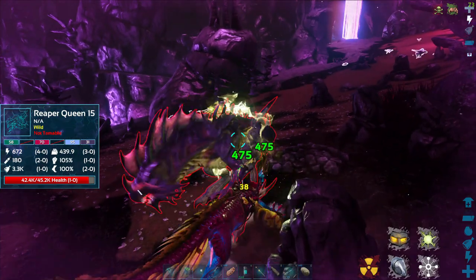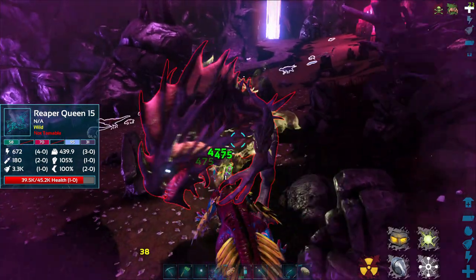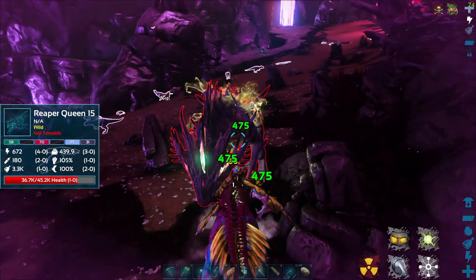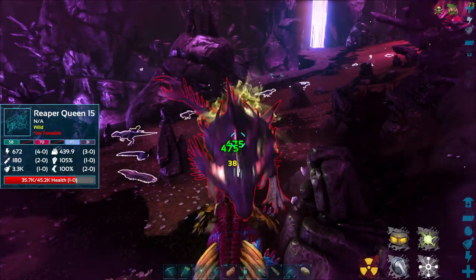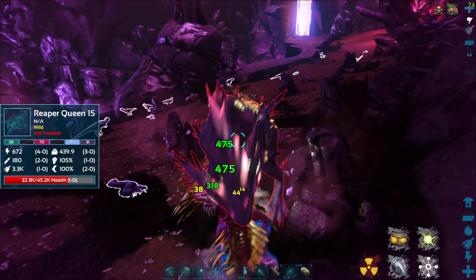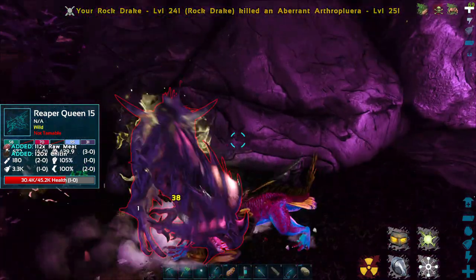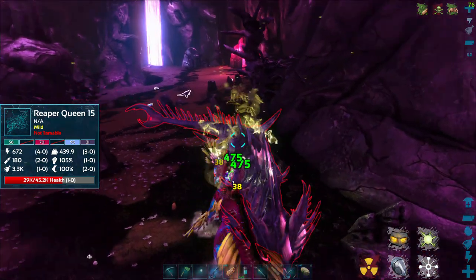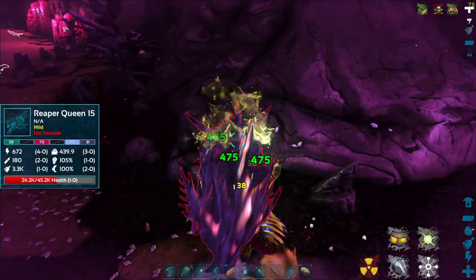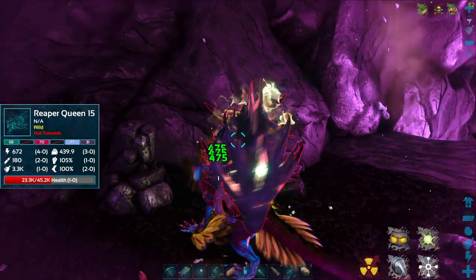I'm going to bite it with my Rock Drake over and over and get this health down. Now I do have my light pet on — you can see it in the bottom right corner. There's a gobble there, so there's a high-level dino around somewhere. That little light symbol means I have the light pet on. The other symbol down there is the radiation one, and then the next one is the hazmat suit.